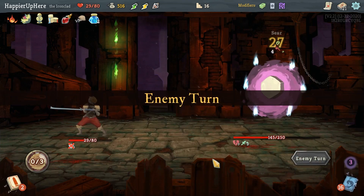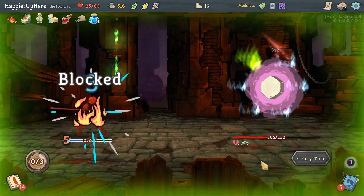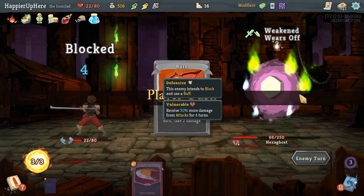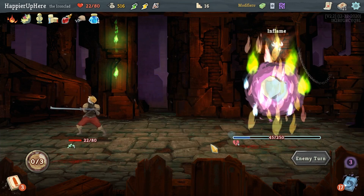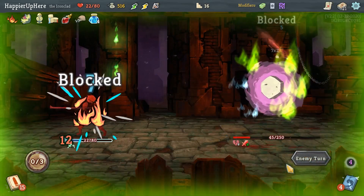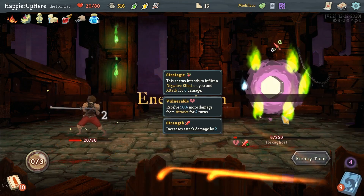Sadly there's no cure for a bad card draw. I took Offering specifically to minimize the chance of a bad draw but it didn't work out. Bloodletting, Strike, Defend. Then Bash, Strike — Iron Wave is slightly less damage than Strike if I don't need the defense. Get rid of the Burn, then Iron Wave, Iron Wave. Didn't even get through the block. Another 8. Perfected Strike isn't enough.